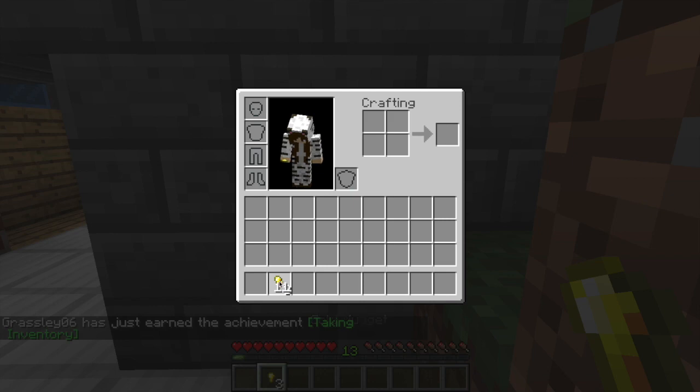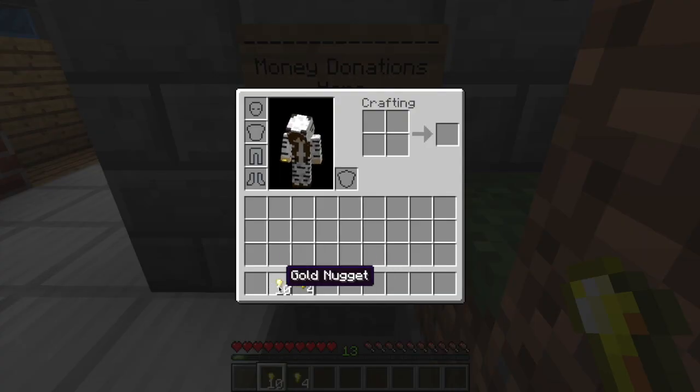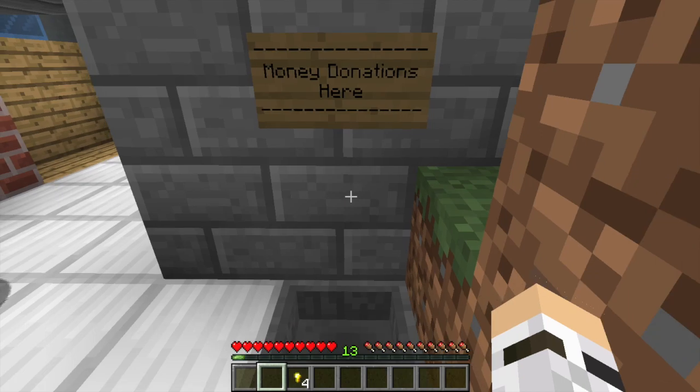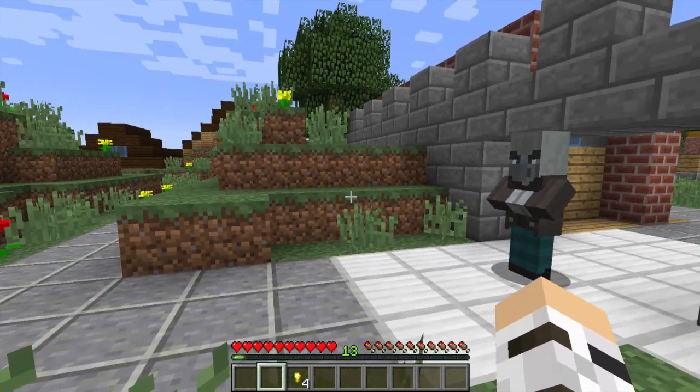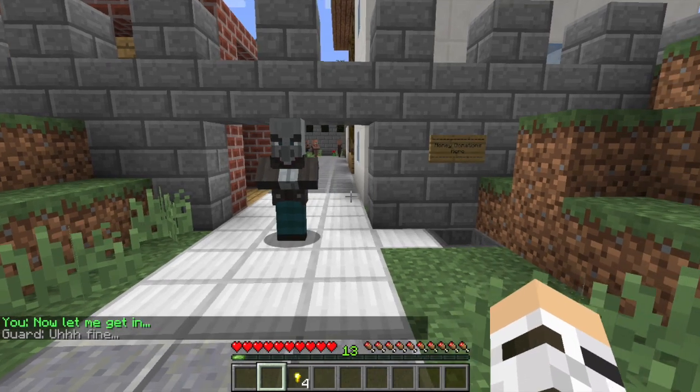We will work on getting those ten gold nuggets. One, two, three, four, five, six, seven, eight, nine, ten. Alright, ten gold nuggets which are our moolahs. Throw it in the hopper. Now let us in, dumb bum. Now let me get in. Fine.